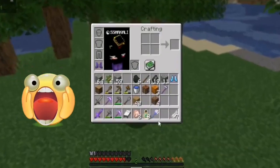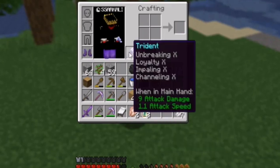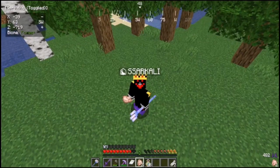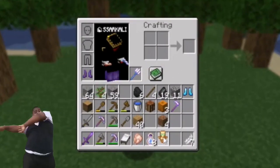We got a trident with Unbreaking 10, Loyalty 10, and Impaling 10 — everything is 10! Oh my god. Let's eat again and see what we get next. Insane guys — we got a Totem of Undying! I didn't even expect to get something like that.